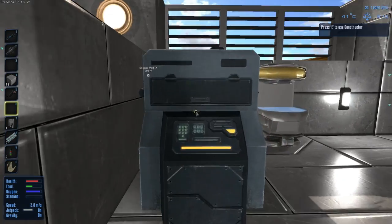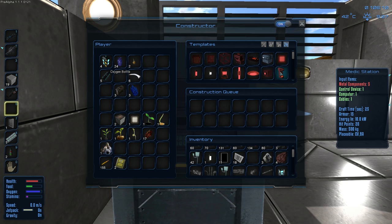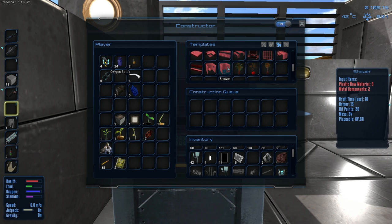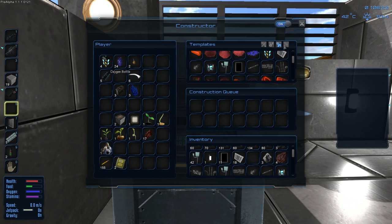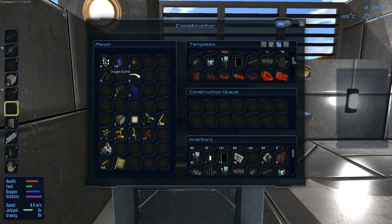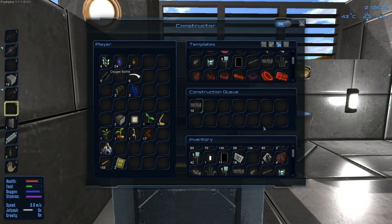Alright guys, now we are going to make the medical station and we're going to need medical components for that. Oh, look at all these new things you can do — shower, toilet, bathroom, vanity. This is like some hardcore stuff, guys. I said medical components. Damn, I get easily distracted. Metal components. Let's make ten of those — we're going to need a lot of those anyway.